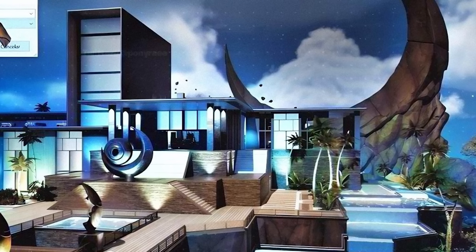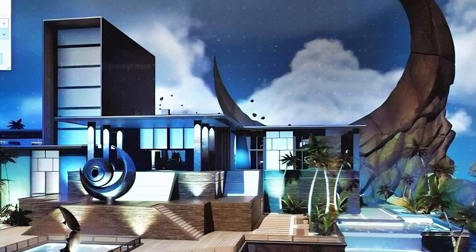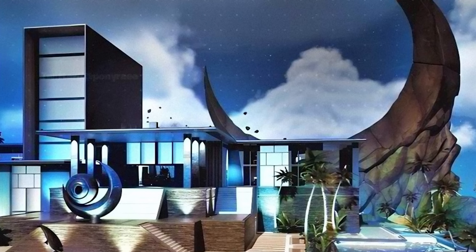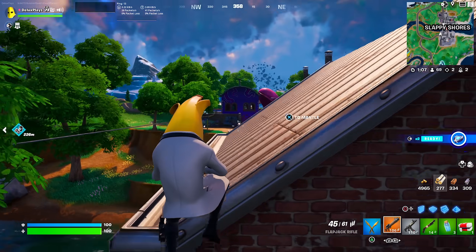Next up we've got the Eclipse Estates, which has a massive eclipse moon on the roof. This location also looks insane. It looks like a lot of these locations are actually going to be mansions this season — a lot of high-end houses on the map next season.